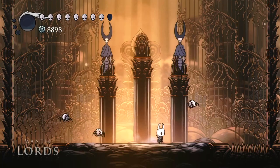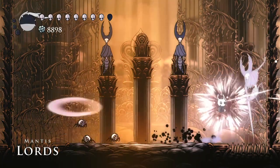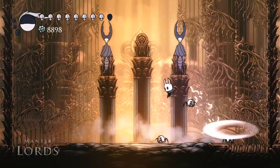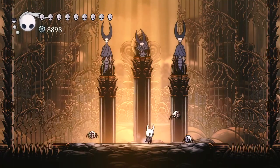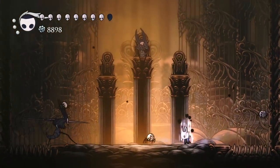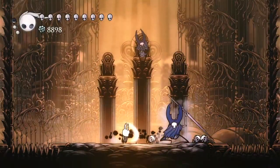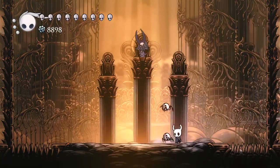Next up is the Mantis Lords. You're going to want to try to get a lot of soul, so that during the switch from phase 1 to phase 2, you can get some heals in. You can also get one heal on the spinning disc attack. During the phase 1 to phase 2 transition you can get some heals, but try to avoid getting put in a long heal spiral, and keep your Grubberfly's Elegy for extended range on your nail.